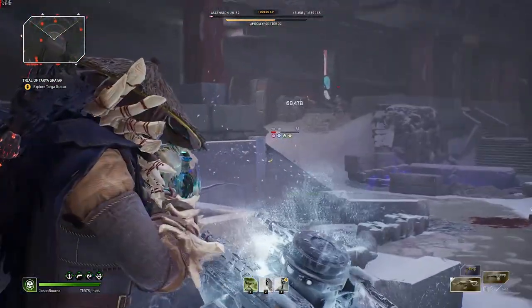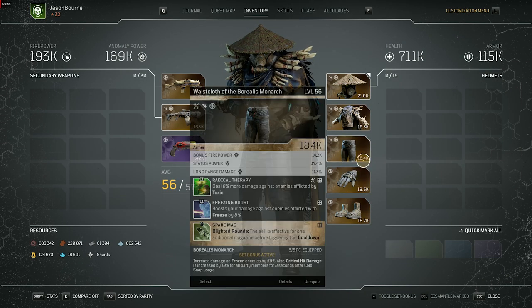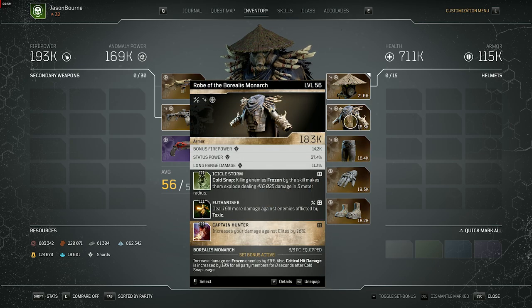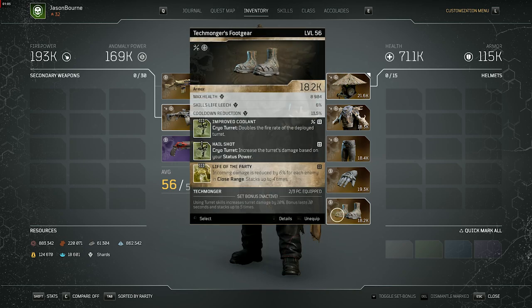Coming into the build, the pieces we're using are three-piece Borealis — the same three you'd use for firepower techno, which helps if you already have that. Then the helmet we're using is the new Technomonger's Mask, and for boots you ideally want purple boots with anomaly power, status power, and cooldown reduction — the same stats as the helmet.